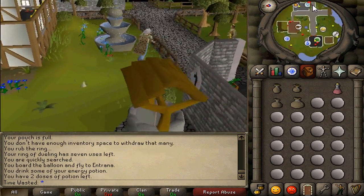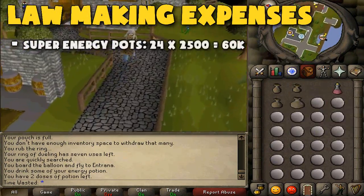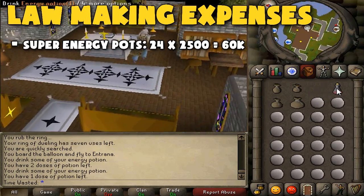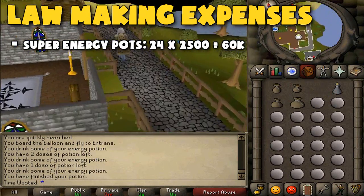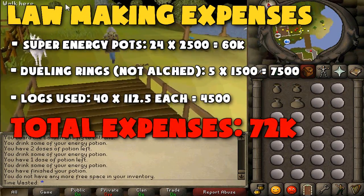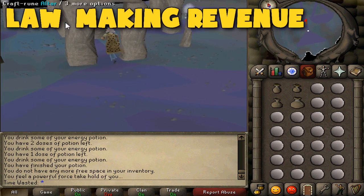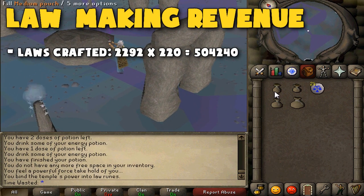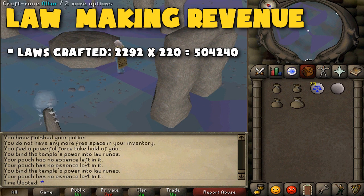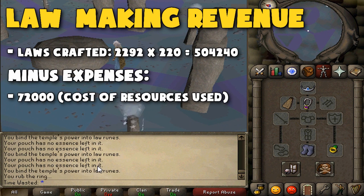In one hour crafting Law Runes, we used around 60k in Super Energy Potions — if I was to assume I used regular energies I'd cut that in half. We also used about 12k in dueling rings and logs, for a grand total of 72k in expenses. In one hour, we crafted 2,296 Law Runes, which equates to 504,240 GP in revenue. Subtracting our expenses — 504k minus 72k — gives us 432,240 GP profit.